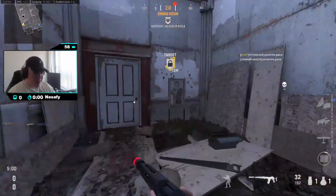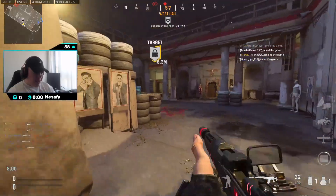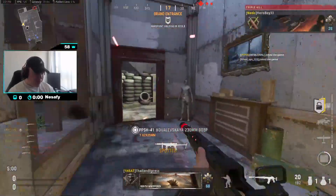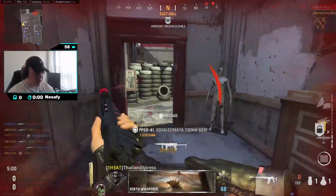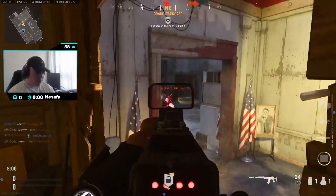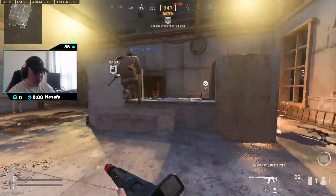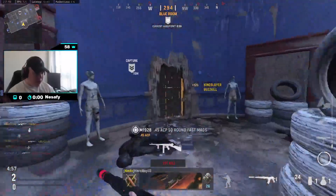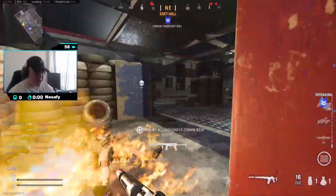Alright, here we are with the MechaGodzilla Ice Embrace blueprint from the bundle. It's got its own class setup. The only thing I changed from the class setup is the optic sight - I really wanted to play with the default bundle setup, but the optic was a little bit weird. I got stuck in that little barricade, I didn't destroy the door properly. But nah, I just ended up changing the optic.